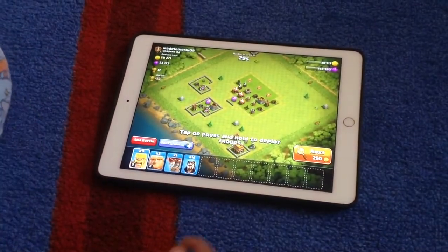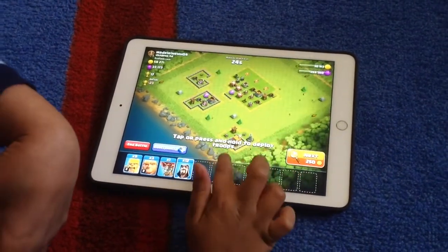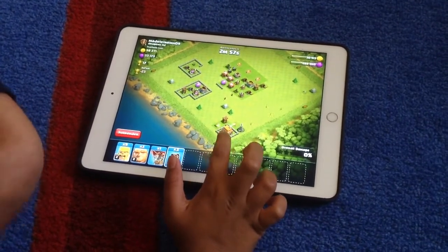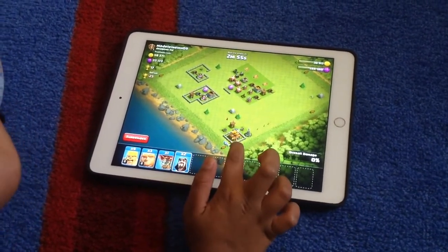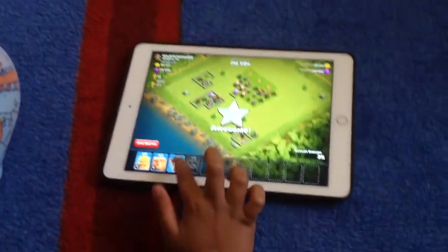This is a pretty easy layout. You can lay out your village. It's a really easy way — you can set up walls to protect your town hall. The town hall is the main objective many people go for. It gives you an easy start.